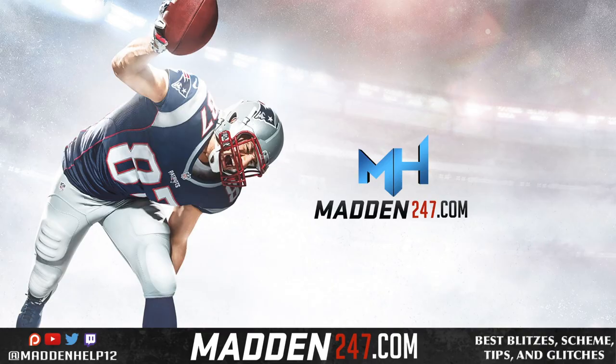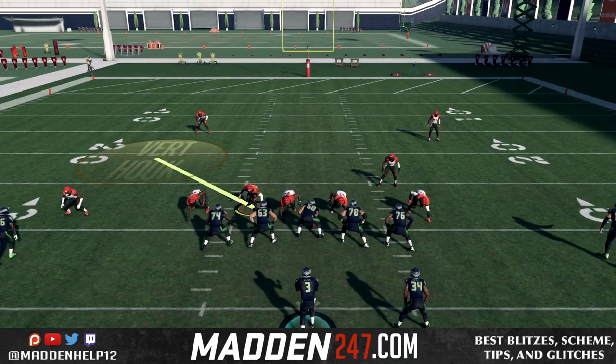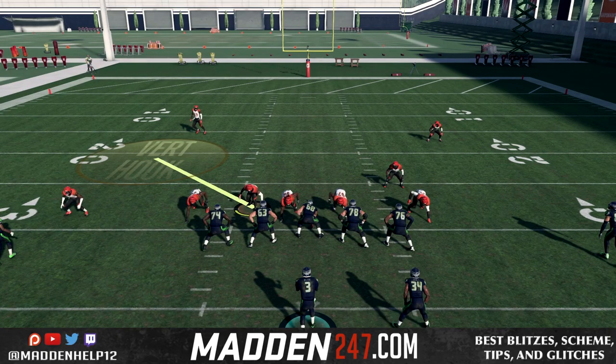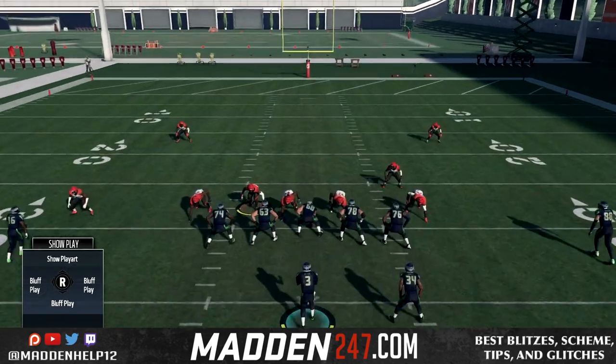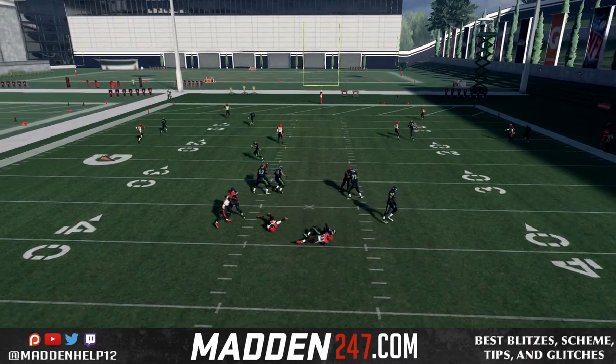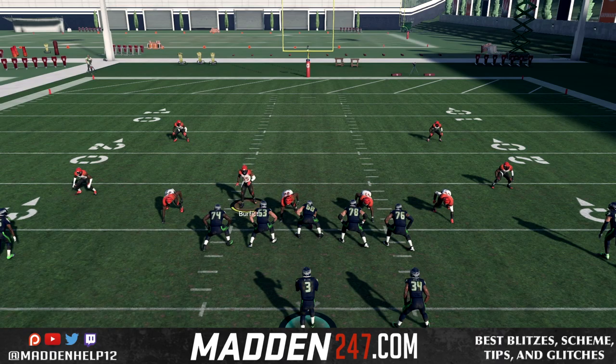What's up guys, we are here with a pro tip for Madden 18 showing you how to ID the mic. Now everyone remembers this play from last year — it is the nickel blitz 2. Really good blitz last year, unblockable most people would say. And actually slide protection will still not pick this blitz up. But what you're going to see is we're going to use ID the mic.